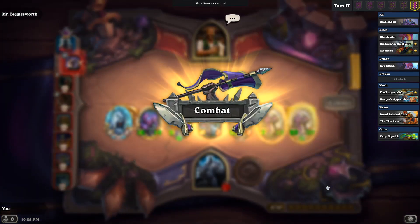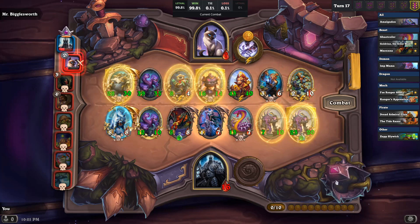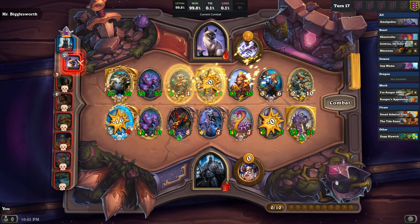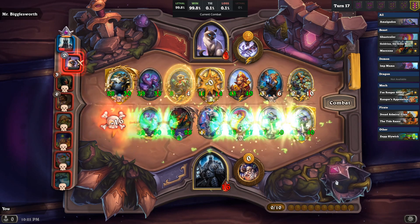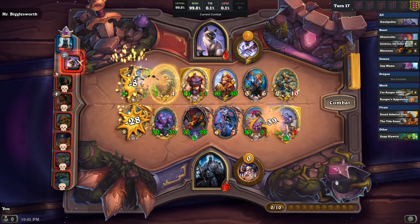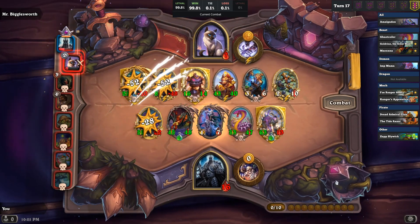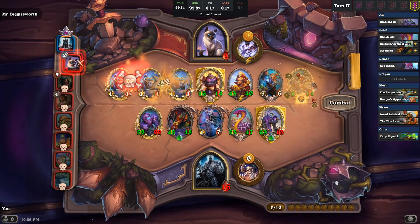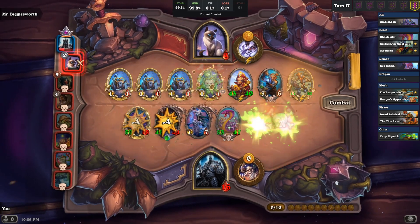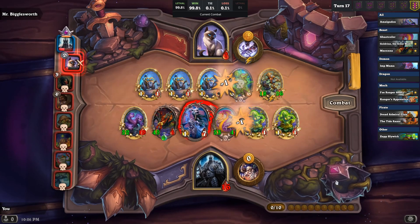Almost thought about getting rid of the Cave Hydra, but then I realized: I'm good. Because the Cave Hydra is going to be massive with this Golden Goldrin, and it's going to pop off right away, come back for the Resurrect, pop off again, double buff my whole board, and we're going to have a 52-attack Cave Hydra swinging in for all of the damage in the world. It does manage to take out my Amalgams with little pomp and circumstance — but here you have it, everyone. Gaze upon my board and despair.